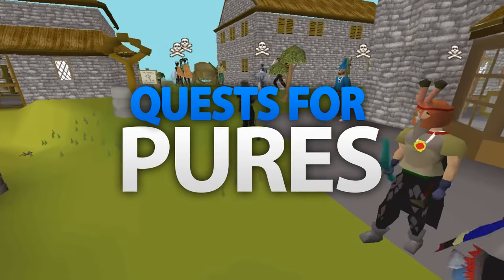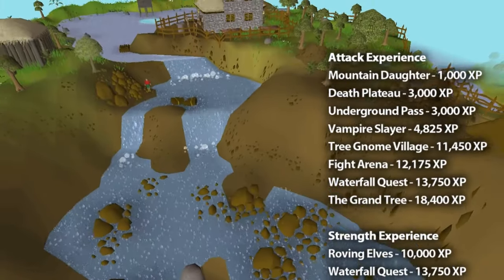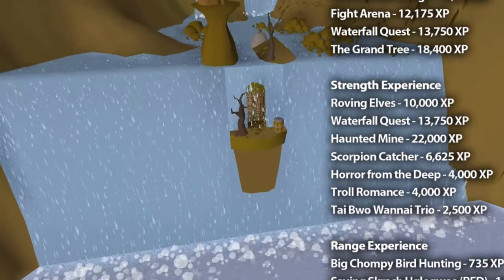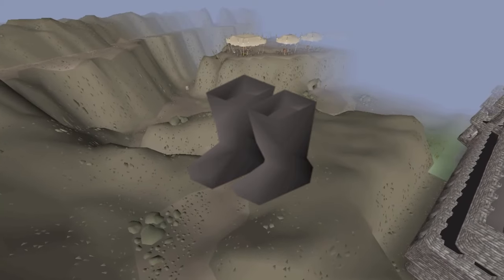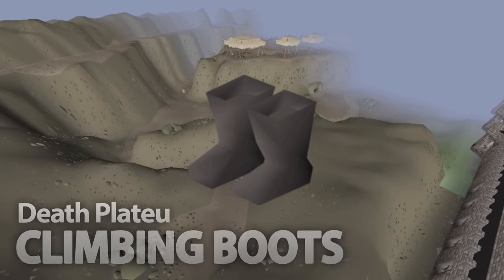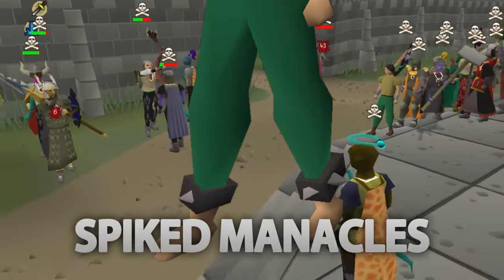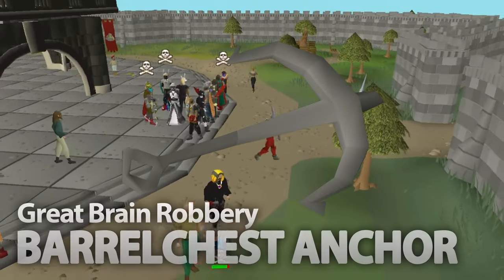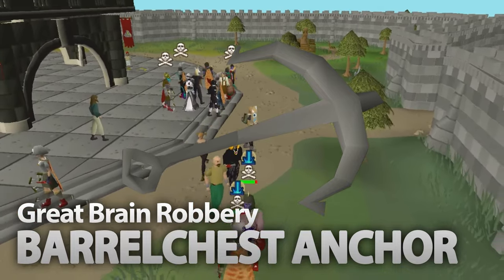As a pure account with no Defence, there are a few more quests we highly suggest completing. A wide range of quests give huge Combat XP rewards and don't give Defence experience — ones like the Waterfall Quest and Fight Arena will really give your account a head start. In order to wear Climbing Boots, which are second best in slot melee boots for pures, you need to have completed Death Plateau. For those wondering about best in slot, those are currently Spiked Manacles, which have no requirements to wear but have the same bonuses as Dragon Boots. Finishing the Great Brain Robbery awards you with the Barrelchest Anchor, the weapon with the best strength bonus at 60 Attack, giving a higher strength bonus than a Dragon Two-Handed Sword.